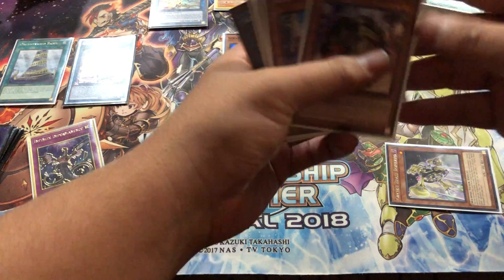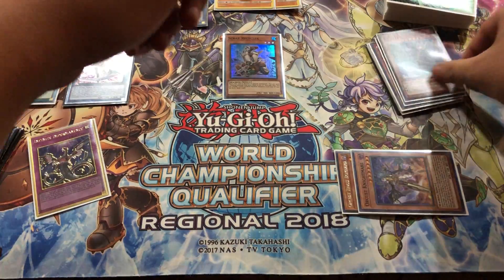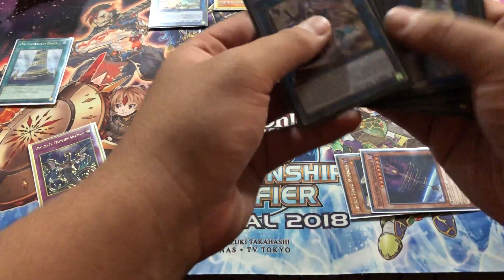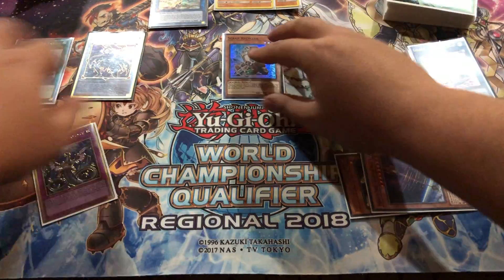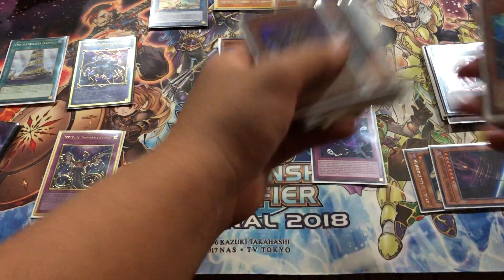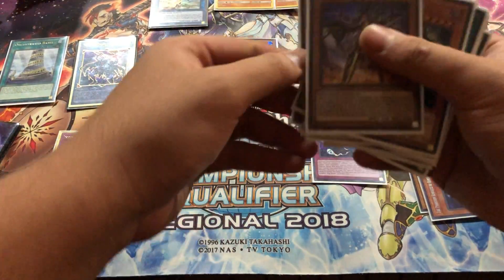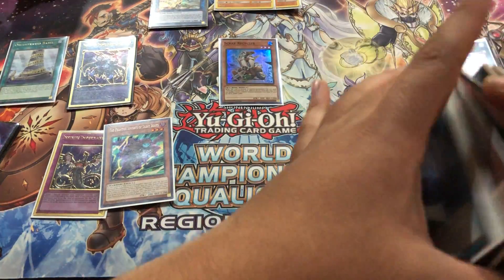Then we're gonna use Nightmare to send a second Wand, just because it's good for follow-up afterwards. Wand is gonna summon Nightmare again and go these two into Bardiche. Bardiche we're gonna set Fog Blade by sending Cloak. Cloak to add Boots. So that's pretty good.